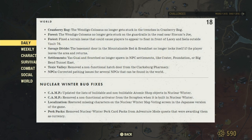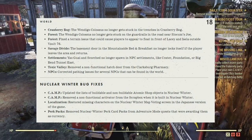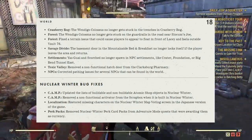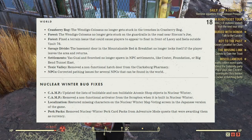World — The Wendigo Colossus no longer gets stuck in the trenches in Cranberry Bog. The Wendigo Colossus no longer gets stuck on the guardrails on the road near Slocum Joe's in the Forest. Fixed the terrain issue that could cause players to appear to float in front of Lucy's and Izell outside of Vault 76. Savage Divide: The basement door on the Mountainside Bed and Breakfast no longer locks itself if a player leaves the area and returns. Yao Guai and Grafton Monster no longer respawn at NPC settlements like Crater, Foundation, or Big Bend Tunnel East. Toxic Valley: Removed a non-functional hatch door from the Clarksburg Pharmacy. Fixed pathing issues for several NPCs found in the world.